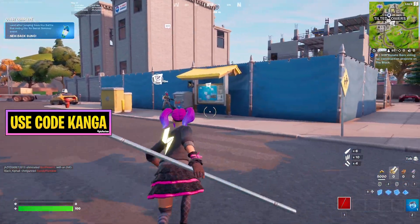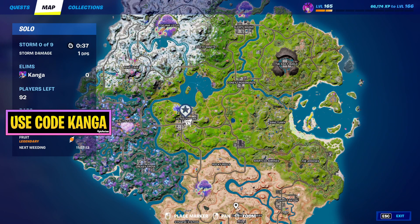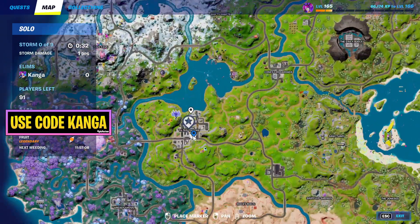You want to come to this thing right here. I'll show you exactly where that is on the map — you can see it on the map — and then you have to come right here to Tilted Towers. You'll have these three different blocks you can vote for.